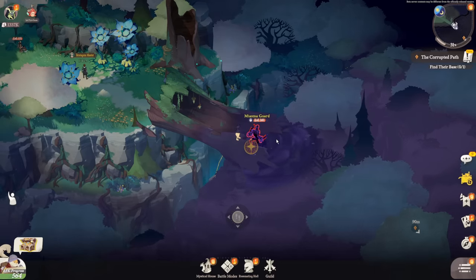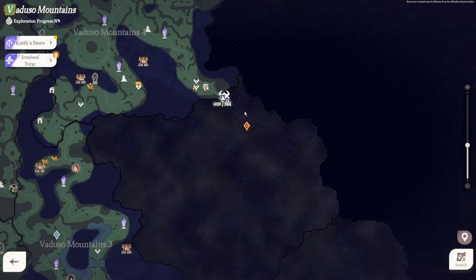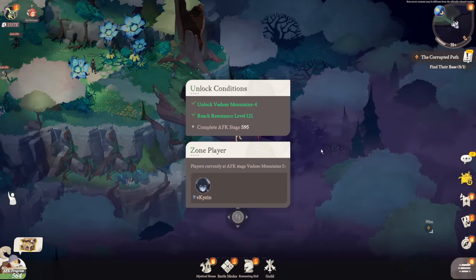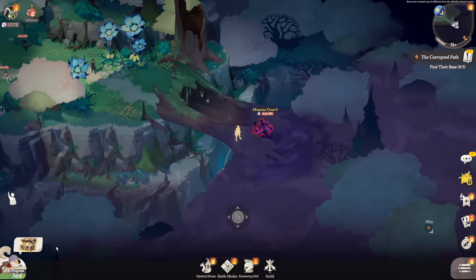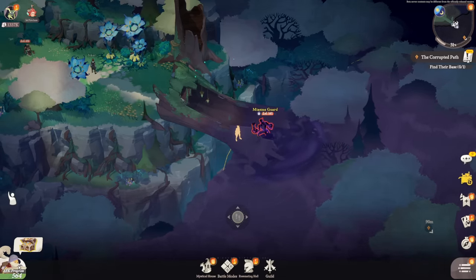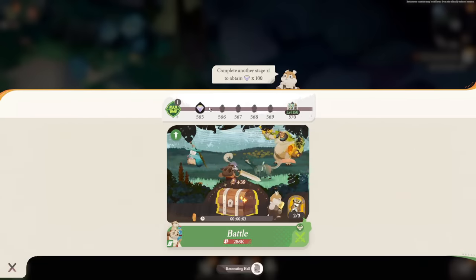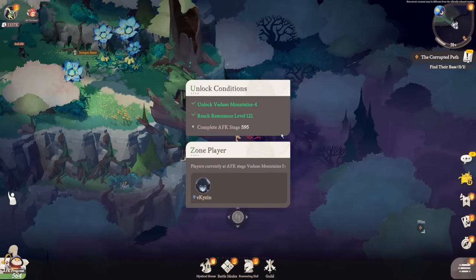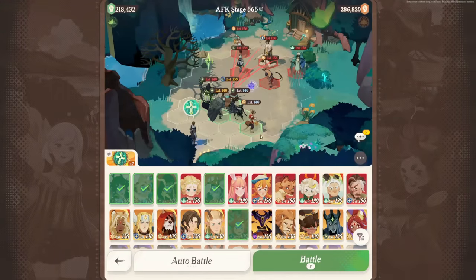As mentioned earlier, eventually you will get stuck in your progression, and normally that happens at miasma guards. These are guards you need to defeat to enter new zones of the map and continue your main questline. The thing stopping you will often be your AFK stage progression. Click the AFK progression button in the bottom left — this is where you collect AFK loot and progress through AFK stages, which are the requirements you need to meet to challenge miasma guards.